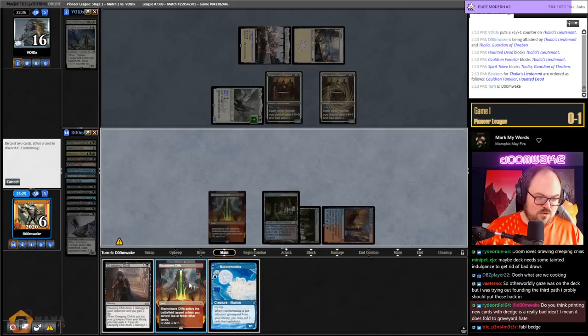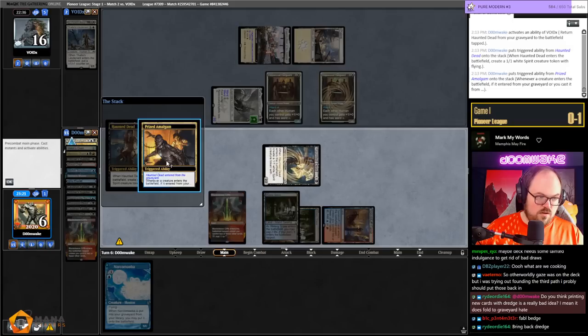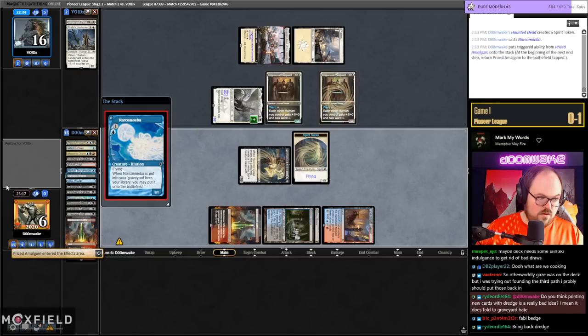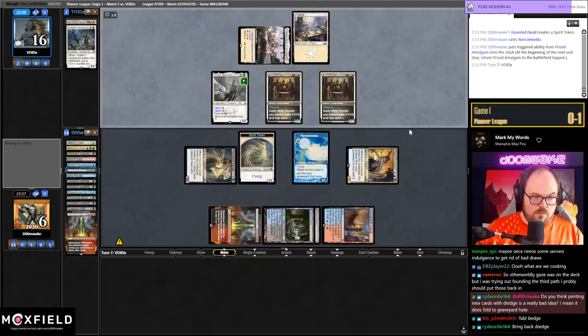Fable makes a ton of sense in this deck because Fable gets rid of Haunted Deads and Prized Amalgams in hand. Have you ever tried Fable in this deck, Vaterno? Otherworldly Gaze is not bad either. Can I not draw these bricks? Discard these two, trigger this, get Narcomoeba into play, get back Prized Amalgam — yeah, this isn't even close to good enough, I have to double chump block.